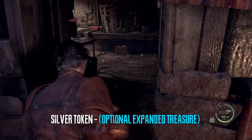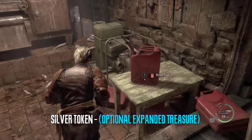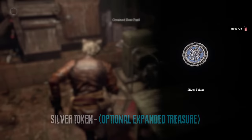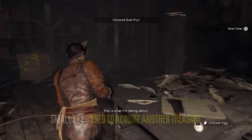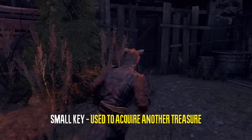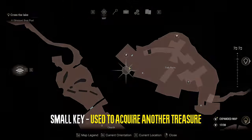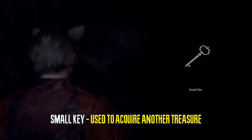In the same fish farm area we're going to knife the lock and there will be an optional treasure DLC. After that I'm going to walk out of this door, go to the right into this hut, open the drawer, and there will be a small key. We will need this for another treasure.